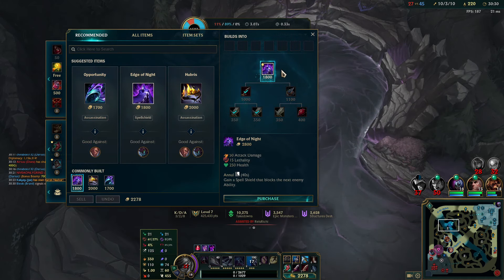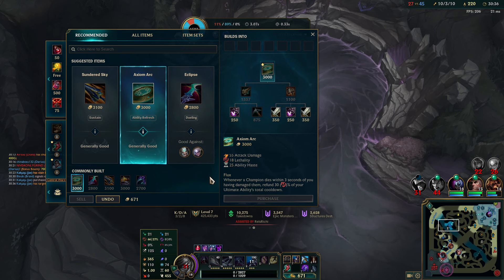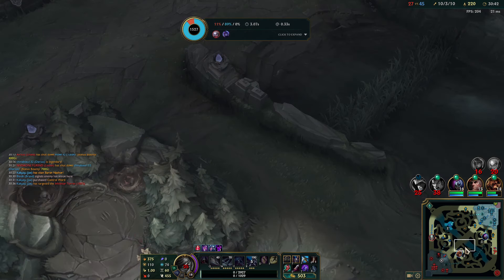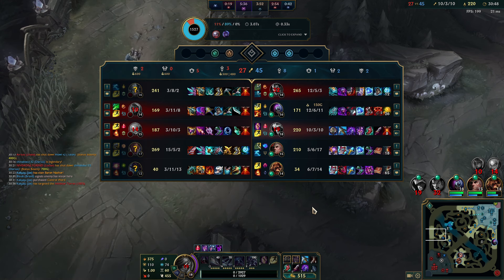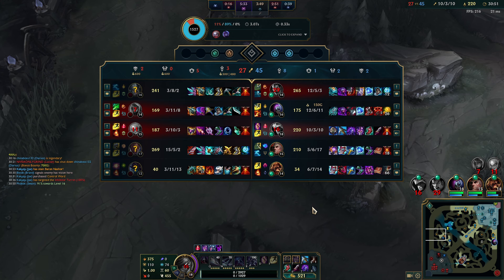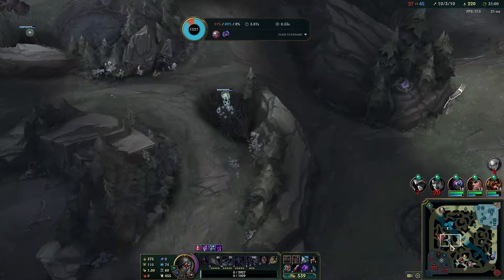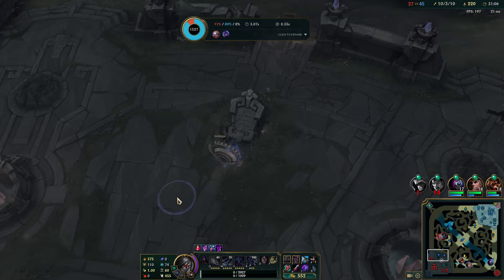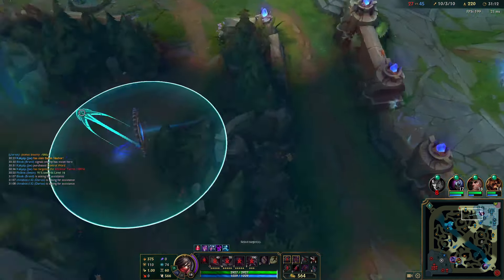I could have probably played that team fight a bit better. Anyway, we're 10/3 — CS has gone down significantly, most likely because we've just been running around trying to help the team and Teleporting around the map rather than sitting in a lane playing slowly. But obviously that works too. The only death that was really bad was when Maokai cheesed me and Lucian got the kill. We have 15 kills here, and Lucian is also full build — but the great thing is Lucian being fed really doesn't matter because I can one-shot him.